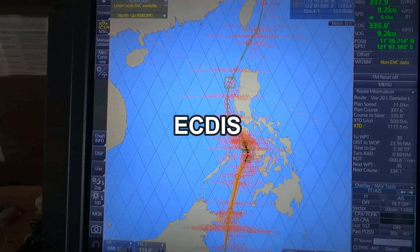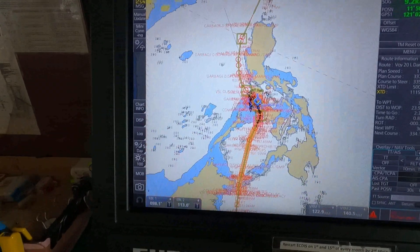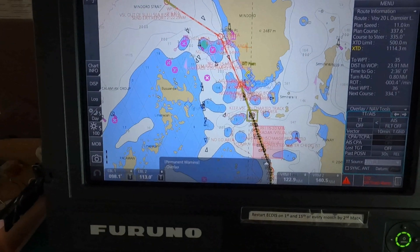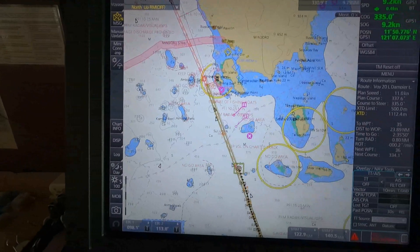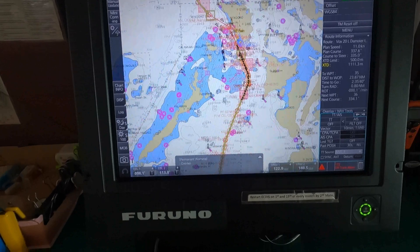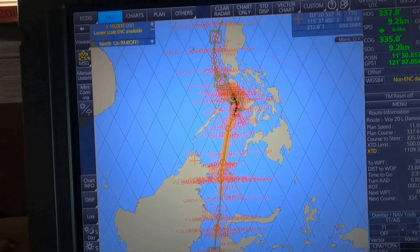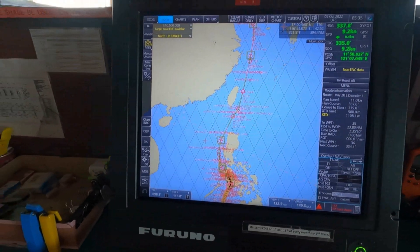This is our ECDIS — Electronic Chart Display and Information System. As you can see, this is an electronic chart display system. We have charts for mostly all over the world for the voyage we are going to. Right now we are over here — this is our current route. We are near the coast of the Philippines. Our voyage started from Australia, departing from the port of Dampier, going towards the Indian Ocean, upwards to the coast of the Philippines and the South China Sea, and then on to a Chinese port.